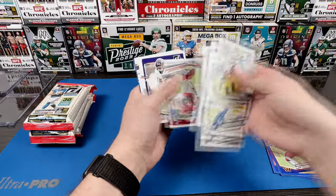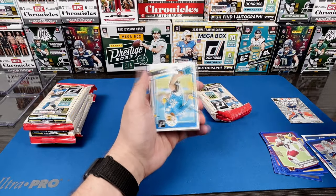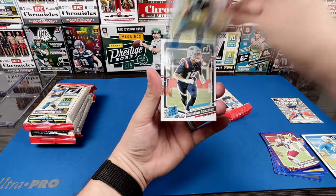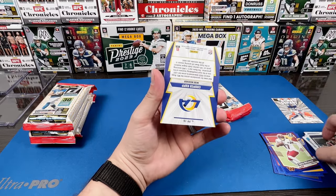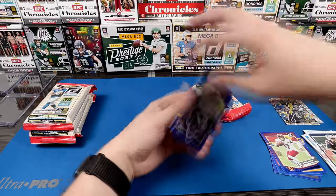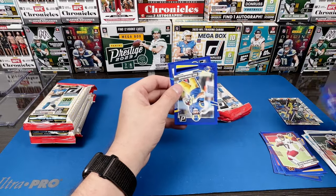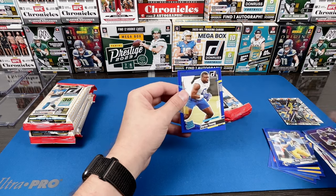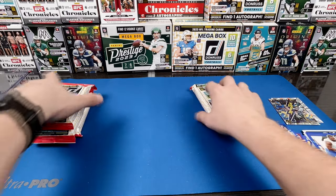Come on, where are our rookies? So many base cards, I think I have like four sets now. Jonathan Mingo, Christian Gonzalez. We have a Cooper Cup on the Power Plus — cool. Looks like we got a Byron Young on the rookie card for the press preview. Just get us a quarterback.